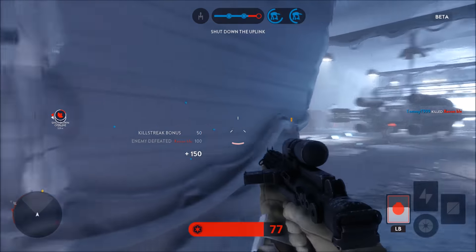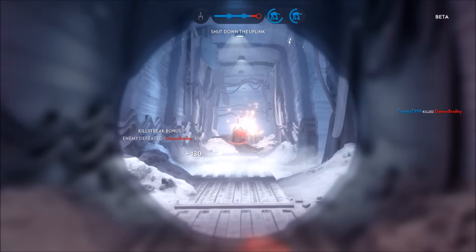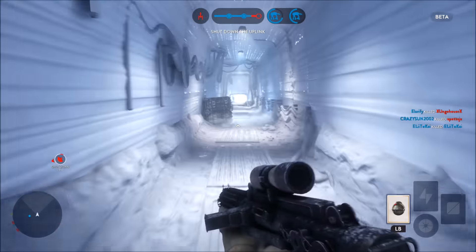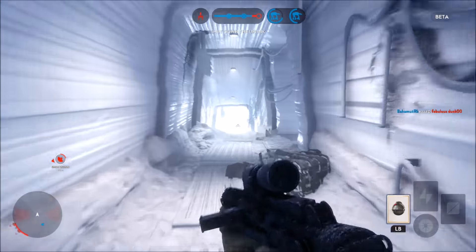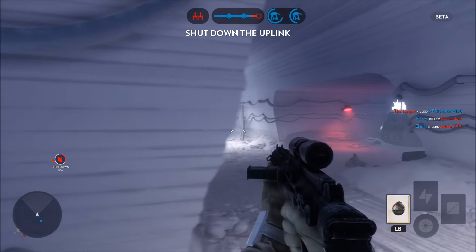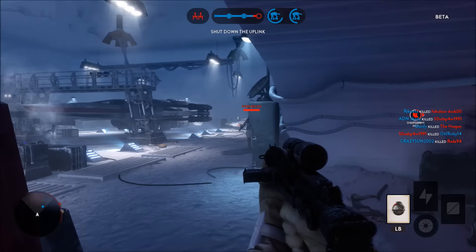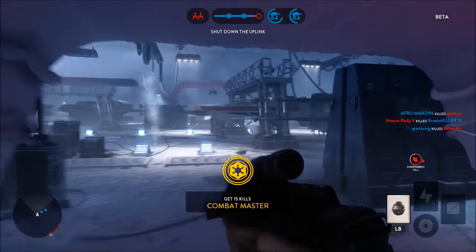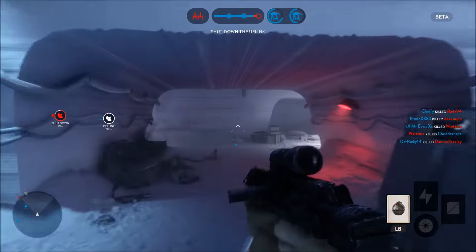That guy is going down — blaster to the face. You've got other pickups on the battlefield. You can pick up the hero, so on this level if you're on the Empire you can pick up Darth Vader and run around like an absolute loon. I did a Top Kills of the Beta video a couple of days ago — I'll put the link at the end. You can see Vader in action but also Luke Skywalker. Luke comes in for the rebel side and they can go around with their lightsabers and absolutely smash people. They are pretty hardcore to take down.